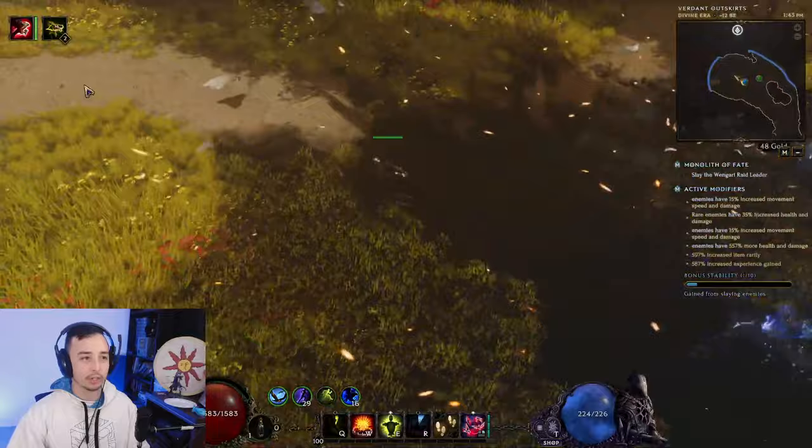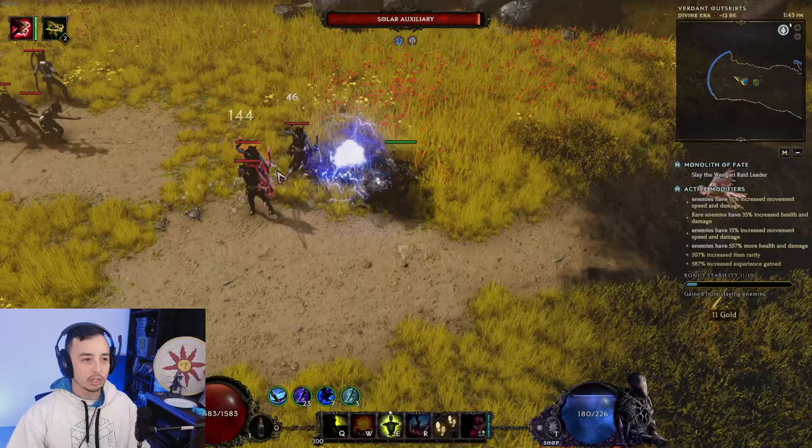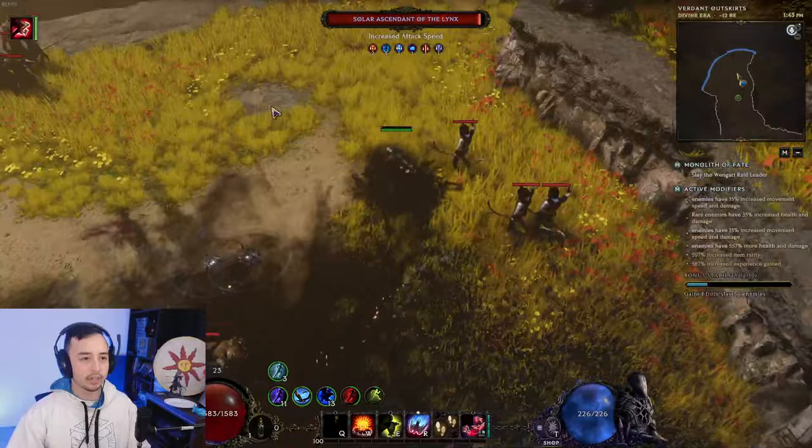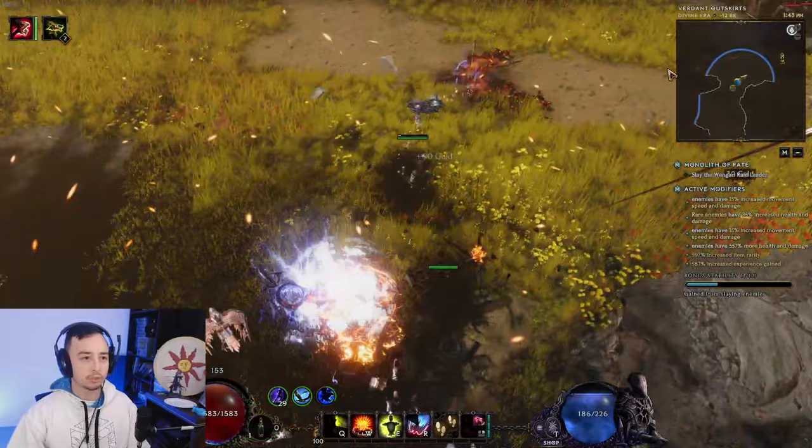Key note here: I don't have any idols. Most of my idol slots I don't have filled, and I don't have my blessings. I've just been rushing to 100 with this build. As you can see, screen-wide AoE. When you're in trouble, you can throw a Decoy — Decoy grabs the aggro for you, especially good against objectives or when you want to get boss aggro off of you.